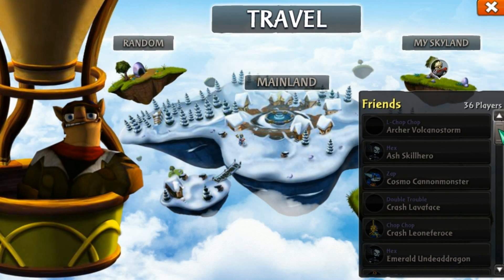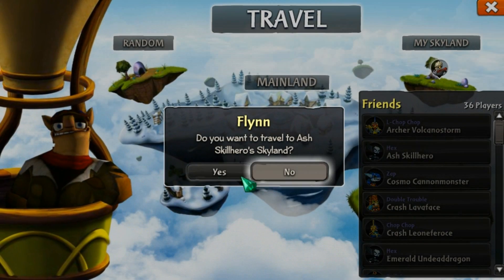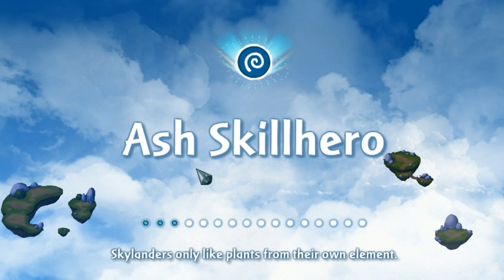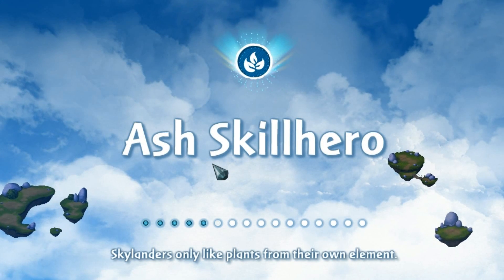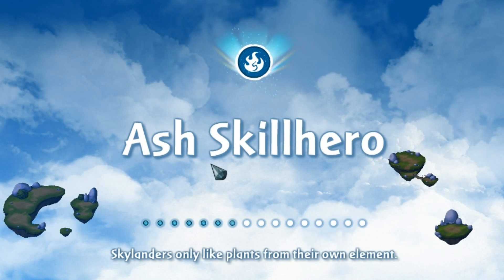Let's see — quite a lot of friends. No friends are online. Oh, I can still go there. Ash Skill Hero — oh, that's a cool name.